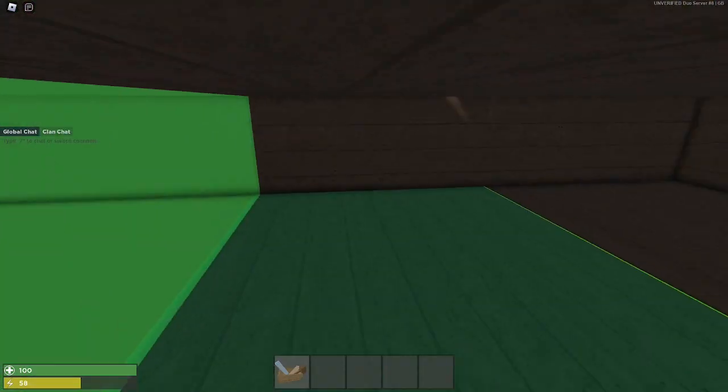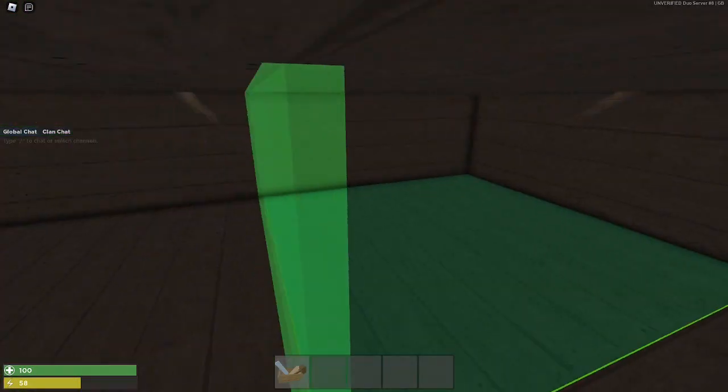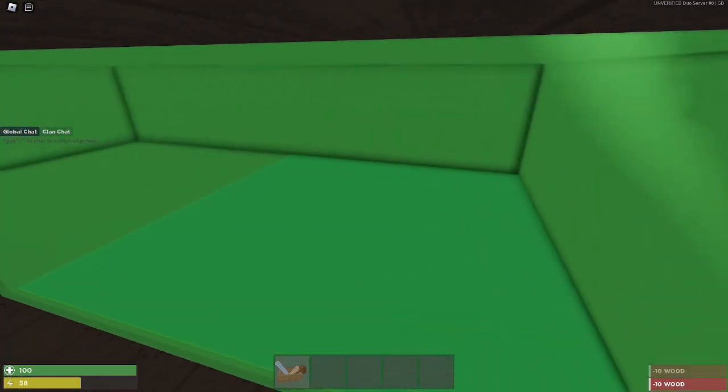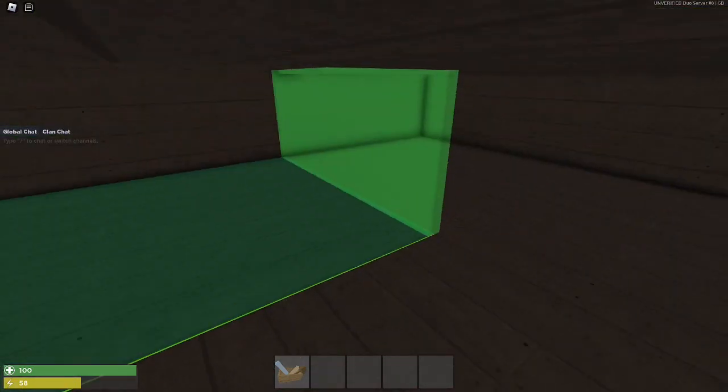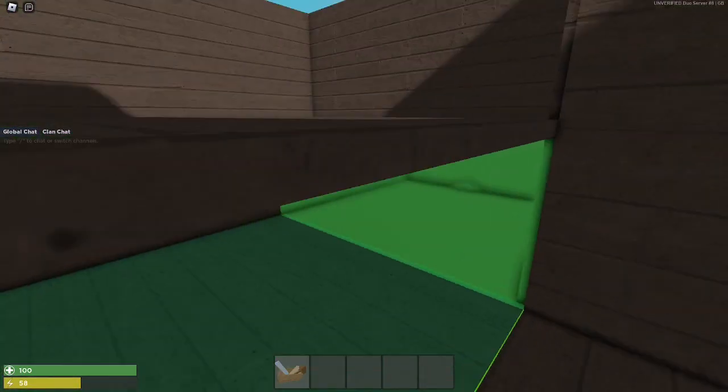However, once they raid it, they could potentially break the half walls here, so add smaller half walls here. I think this would be good enough.